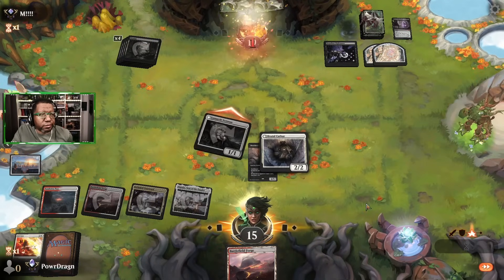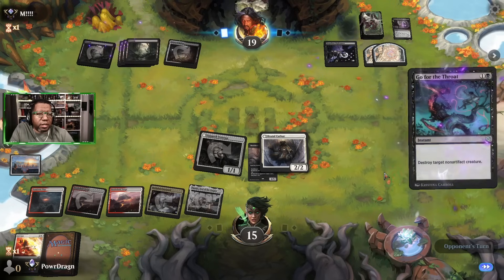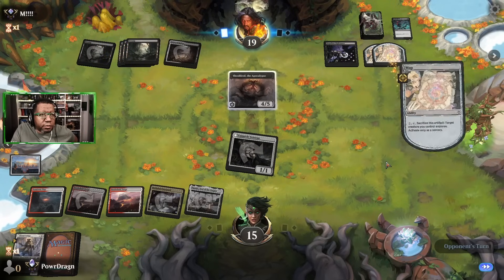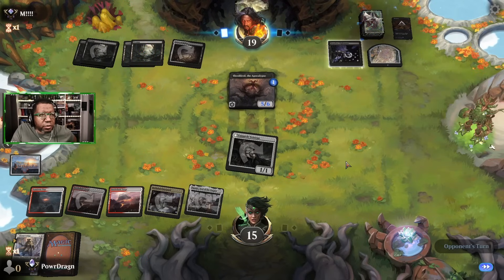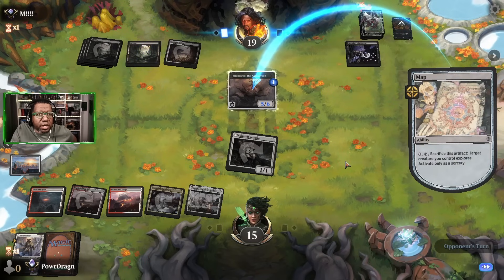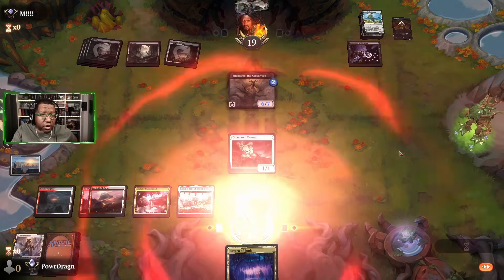We attack and kind of have to hope their hand's just junk. They're going to kill the Cathar and get their blocker back — fair enough. Where are the odds we find another one? Are they just holding removal cards? Big Card drawn — well that's no good. We're just dead now.